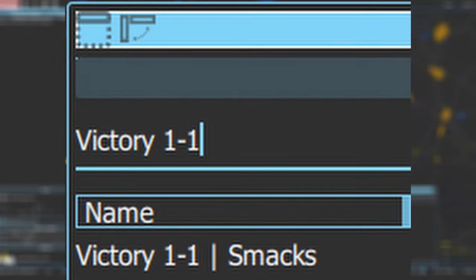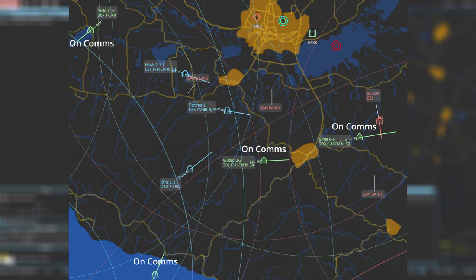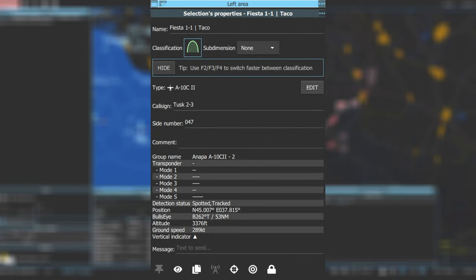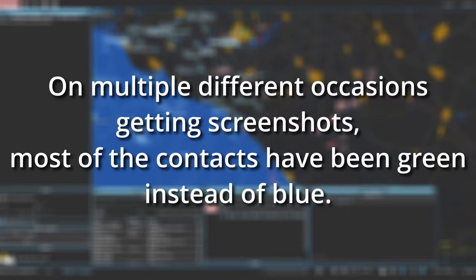When an aircraft checks in with you, most GCIs on Georgia at War will mark them as neutral, which shows them as green instead of blue on the map. This helps keep track of who is actually listening to you — a lot better than trying to remember each person's callsign when you could be controlling up to 20 people or more at the same time. Do this by clicking on the applicable aircraft and pressing F5 by default. Alternatively, through the selection properties tool, click where it says classification and select neutral air. Changing someone's classification is common practice on Georgia at War.